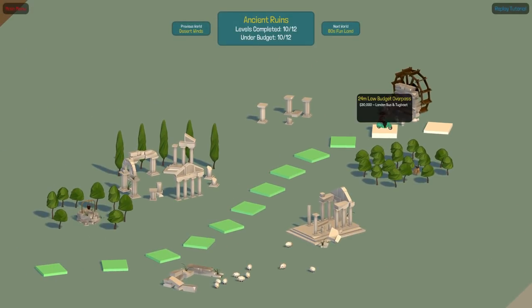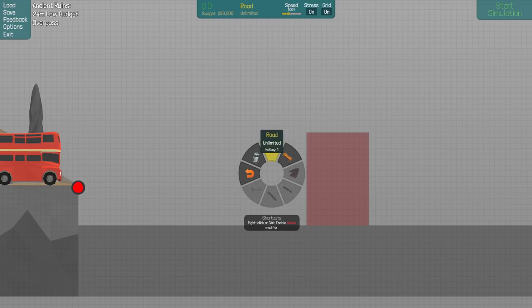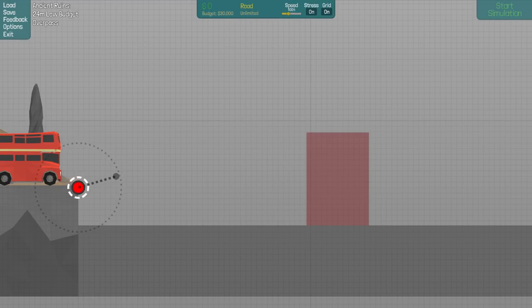Anyways, let's go ahead and do the 24 meter low budget overpass. We have $30,000, we have a bus and a tugboat, and the material is just wood. We at least have roads to do — yeah, we still got road.